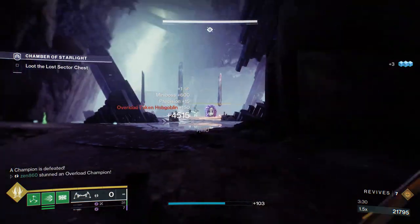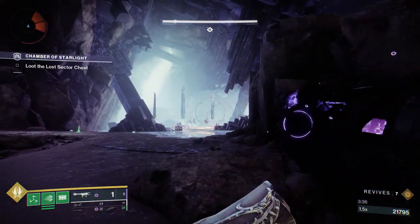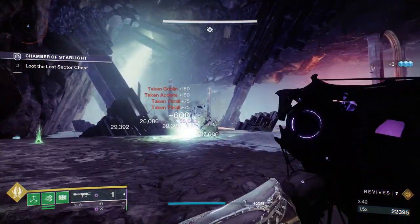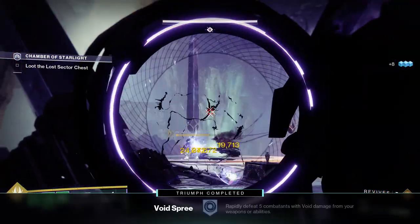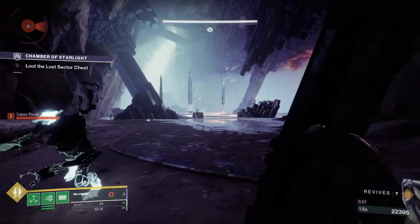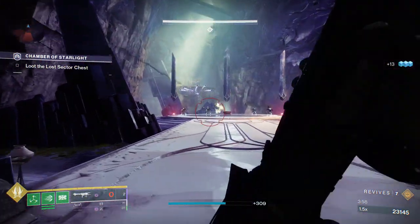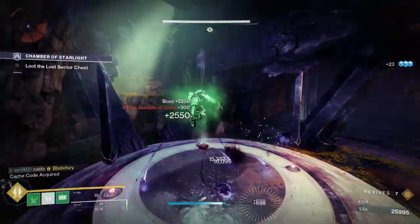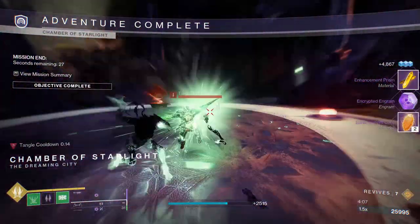Now that we've taken care of the overload champion, start shooting your Deathbringer at the boss — this will get the boss quite low. If you aren't able to kill him with your rocket launcher because he moves around quite a bit, just run in with your super and he'll die pretty quickly. This is actually one of the easiest Lost Sectors in the game. Yep, we took care of him pretty easily — not even using our super.